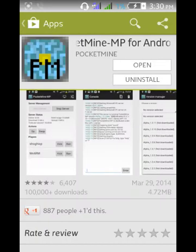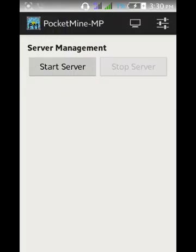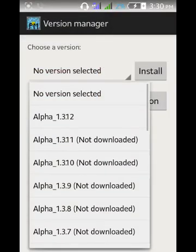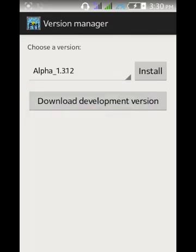Then download it and wait for it to install. When you open it, it's going to go straight to the Versions Manager. Then you're going to click on Alpha 1.3.4.12 and it's going to install it.